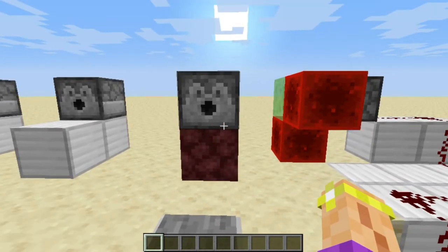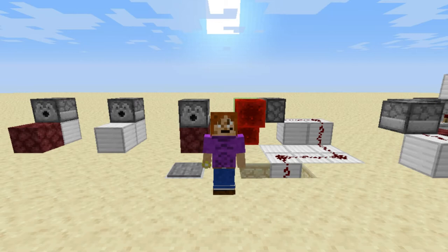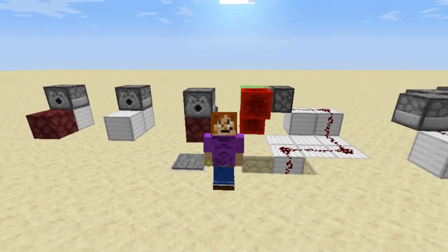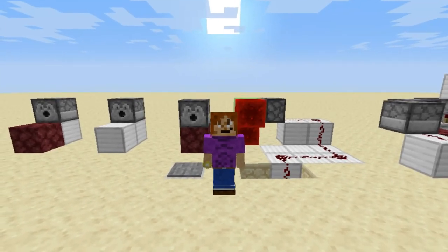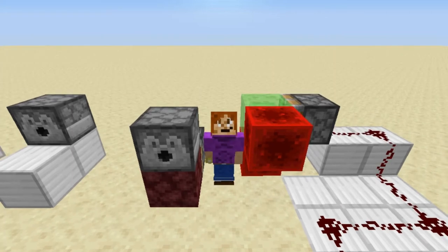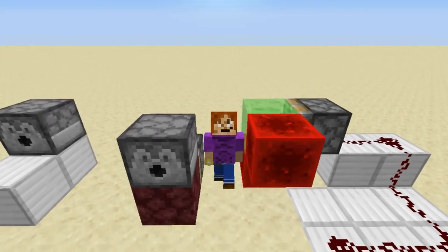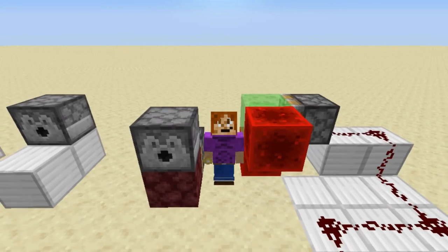Item number three on our list is the automatic redstone lighter. Now I'm kinda partial to this one because this is actually the first lighter that I built on the list. And it's a funny story too — one of the ways I actually get inspiration for my builds is by asking friends and relatives for ideas of what to build in Minecraft.